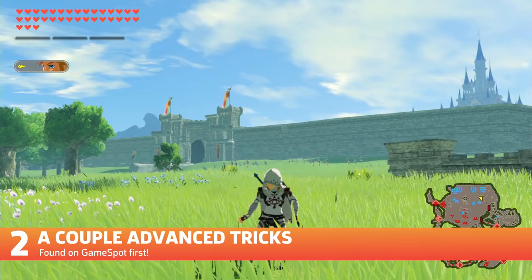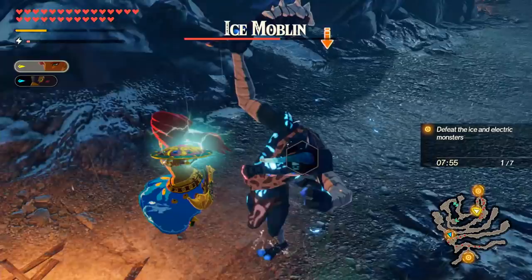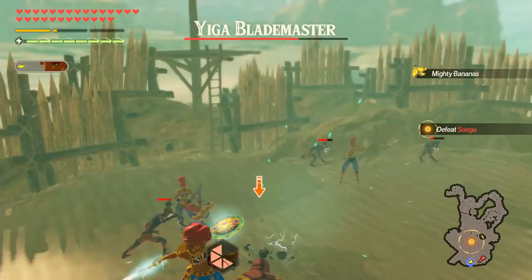I like to find secret combat tricks that might be pretty nifty in a fight. Here's a couple that I found with a couple characters. I coined the Urbosa Float Cancel, which is executed while airborne and attacking. By tapping your ZR charge midair, your attack count will be reset, allowing you to continue attacking in the air. This flying Urbosa trick will continue to headshot most enemies while being out of their attacking range and still doing damage.